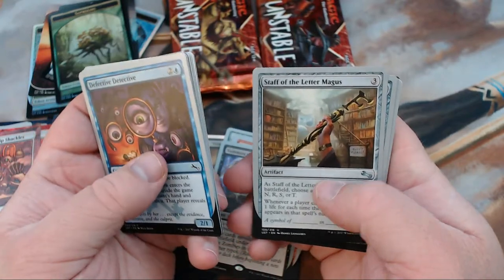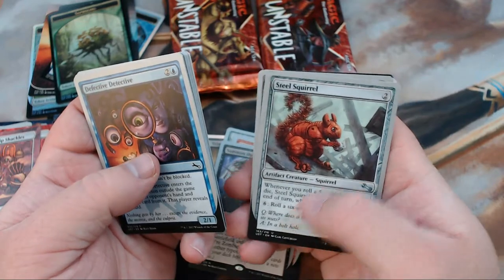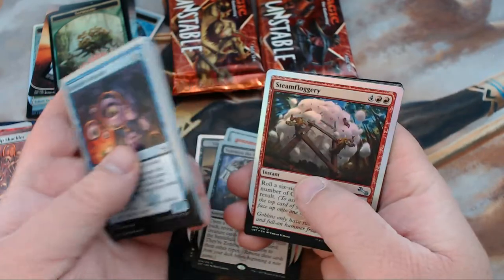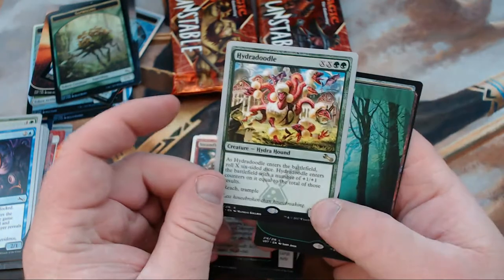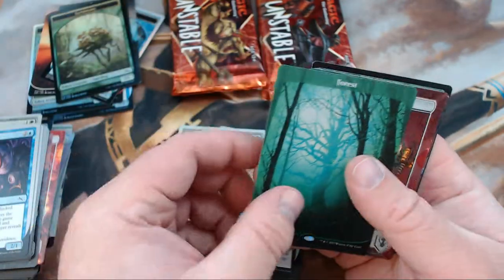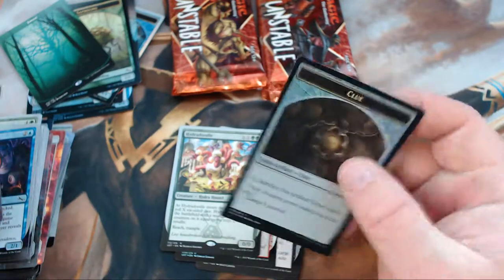We got Staff of the Letter Magus, Steel Squirrel — beautiful. Clever Combo. And we got a Foil Steam Floggery. Our Rare is Hydra Doodle — that's not bad. We got ourselves a Forest, Dual Doom Suits, Applied Aeronautics, and a Foil Clue Token.